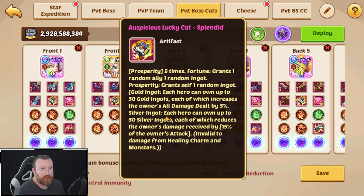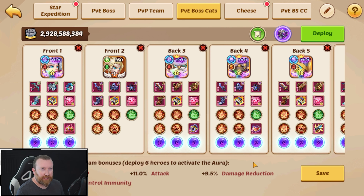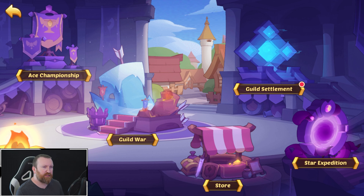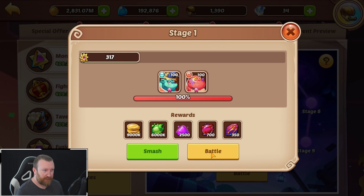Or you could get 30 stacks of the silver ingot, which gives you tons of all damage. Or not all damage reduction, but EMB style attack reduction based on the owner's attack. Let me see — is the flame shrine even open? It's not. So let's see what this team could do in Broken Spaces.